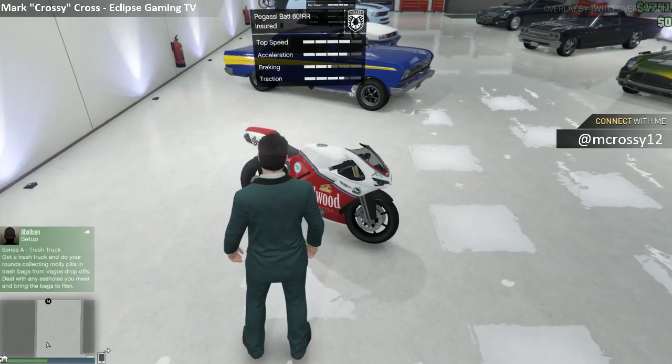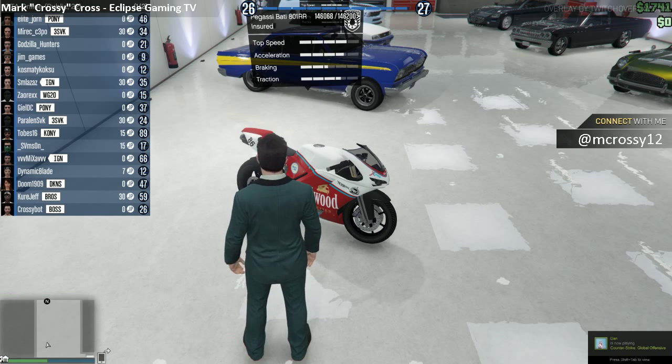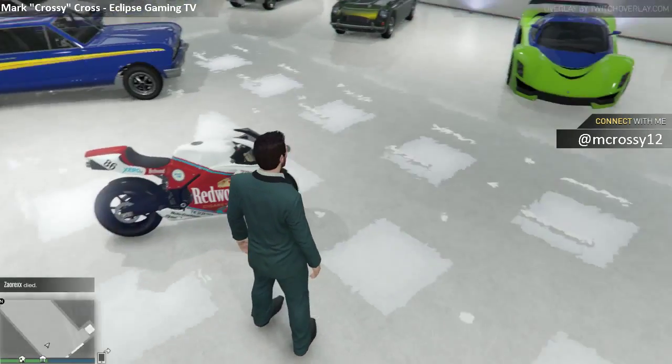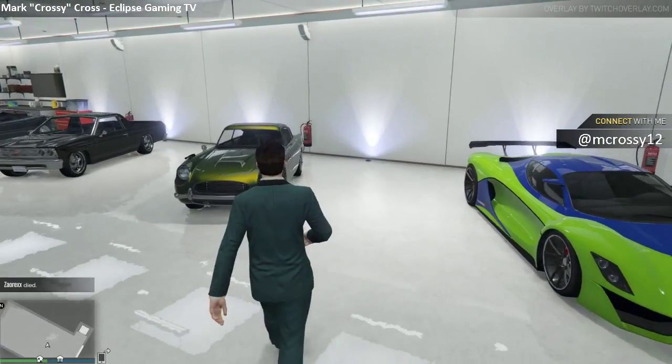Next we have the Pegasi Batty 801RR. Very good stats on this one, bit of Redwood Cigarettes livery as well — cheeky bit of advertising. I don't ride bikes all that often to be honest, but I've always been a bit of a bike fan.